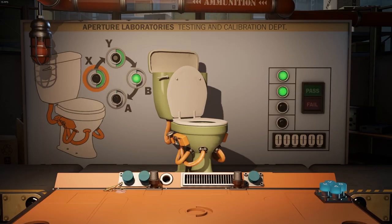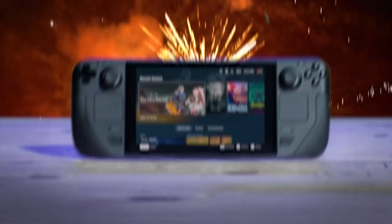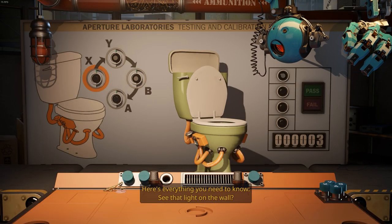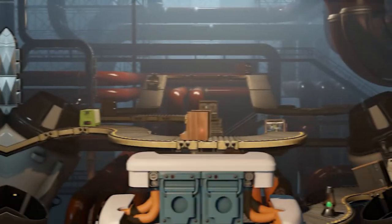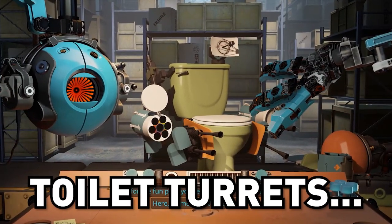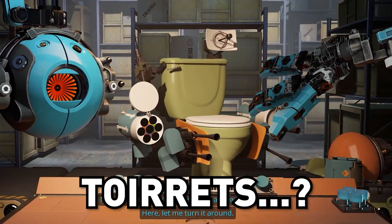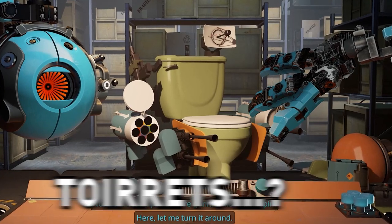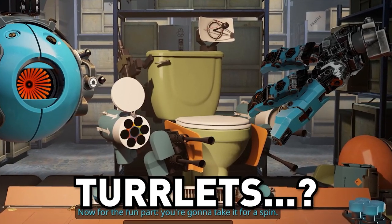Clocking in at about 30 minutes long, Aperture Desk Job attempts to teach the player all the ways they can interface with their Steam Deck — the portable PC Valve just released — by guiding the player through a small story all about the mundaneness of a job, entrepreneurship, and inventing the perfect killing machine. Toilet turrets! The marketing department still needs to get involved.